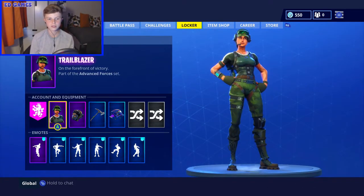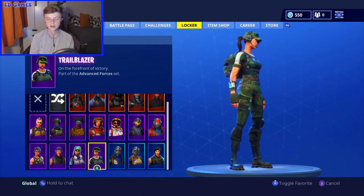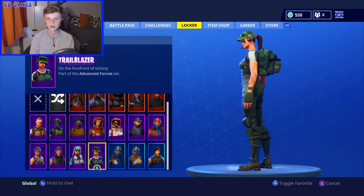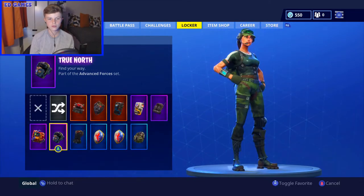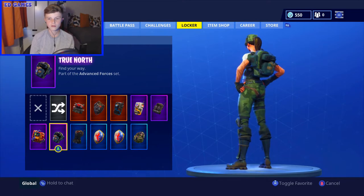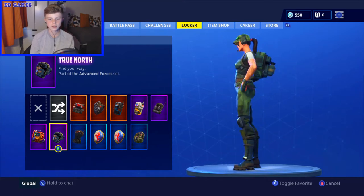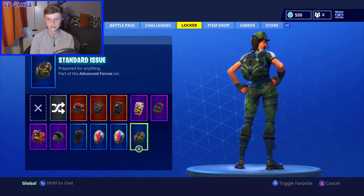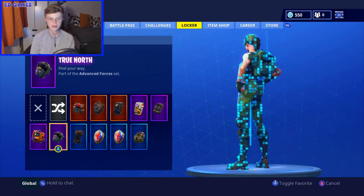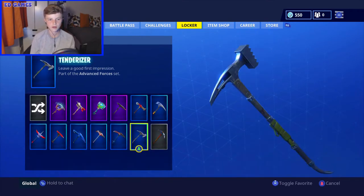But just out today, May the 9th, is the new Trailblazer - it's like a stealthy camouflage girl skin, it's pretty good. There's also the True North backpack. They're all part of the Advanced Forces set. I actually thought the battle pass back bling went well with it too, but this is the one that came with Amazon Prime linked to the Twitch account - Twitch Prime.